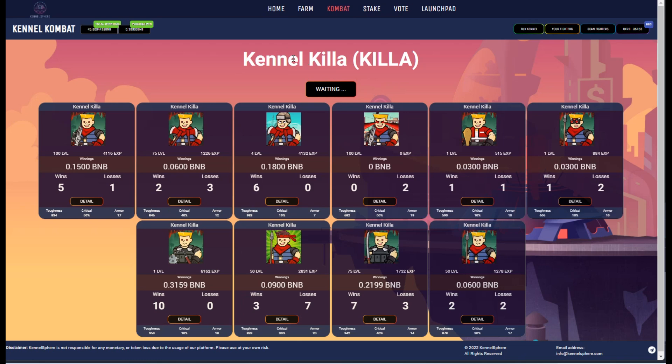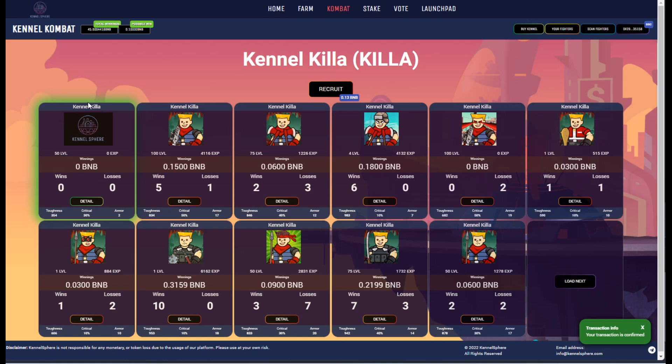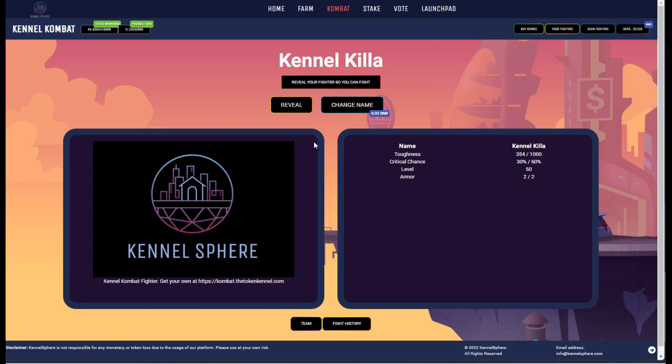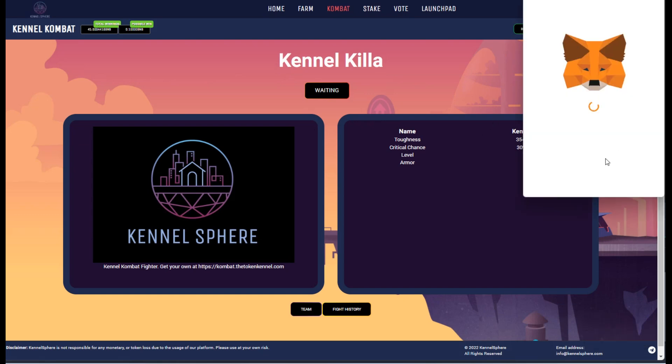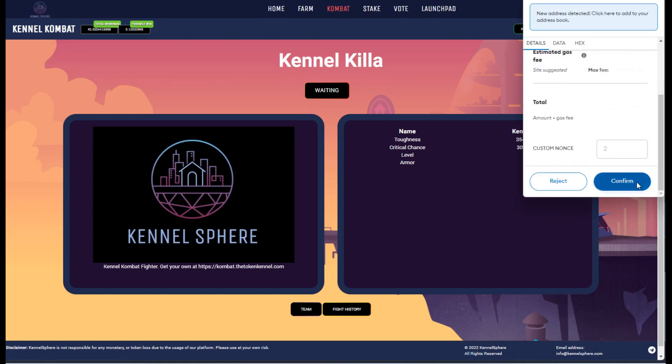Once the NFT has been created, you'll see it come up right here. If you notice the Kennel Sphere logo, you need to simply go into that and reveal your NFT. This will give you your image and allow you to start training it.